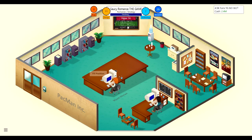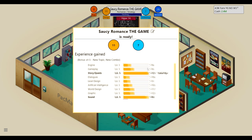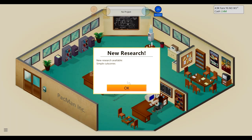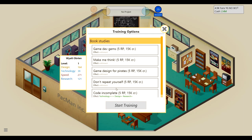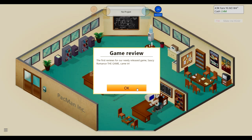We got 14 hype from the interview — a little bit, but something. We leveled up on sound and one other thing. We can research simple cutscenes. I think I'll get Wyatt to train — he researched one technology, one design, one research point. He's kind of slow, so let's make him think and work on getting him faster.